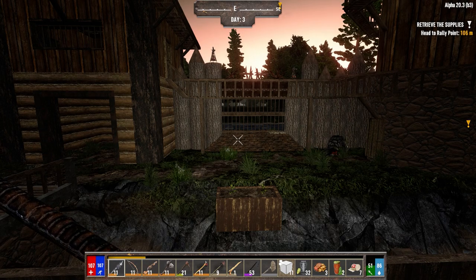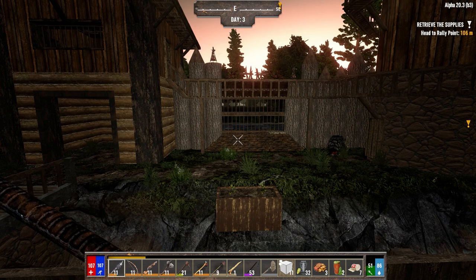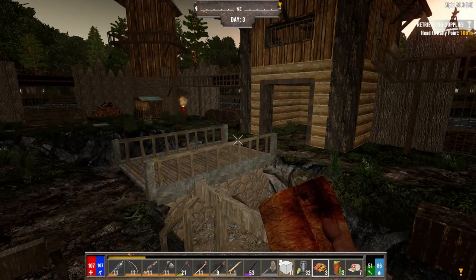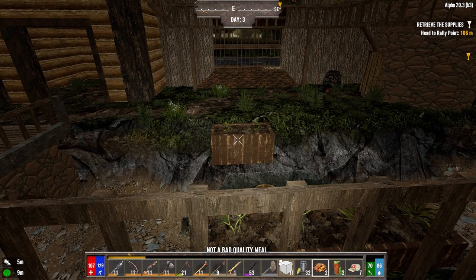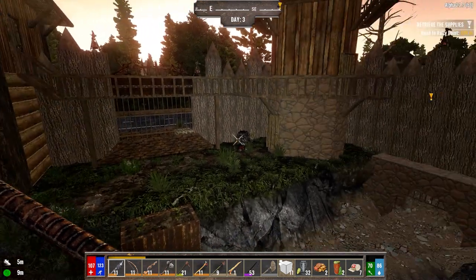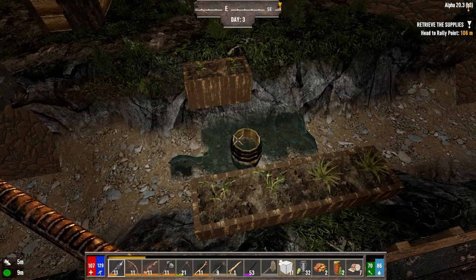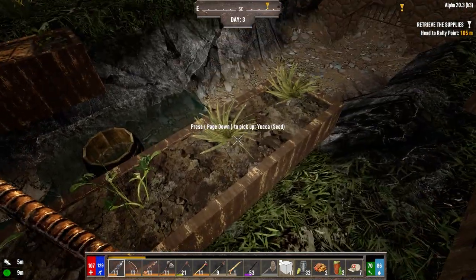Hey everybody, welcome back to the channel and another episode of my Darkness Falls for Alpha 20 series. It is the morning of day 3. The sun is just coming up over the horizon. I did a bunch of work last night. I've got some steak and potatoes in my tool belt, so we're going to have some of that today. I also made two more farm plots last night - I didn't quite have enough nitrate powder, so I had to go out of the compound and grab some goop from the ground. It was really quiet last night, which was nice. I did plant two potatoes and dropped a rain catcher down here - you can see the water slowly starting to fill up so these plants will start to grow.